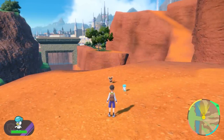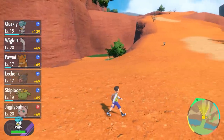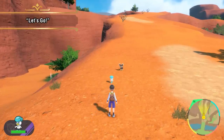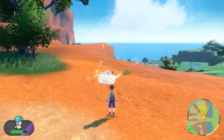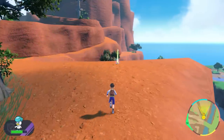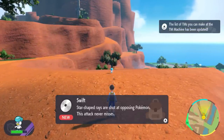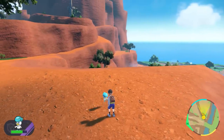Quaxly's out there in the world, charging straight toward that Litleo! Looks like Quaxly battled Litleo on its own and won! That's because the Trainer gave Quaxly the Let's Go command! Using Let's Go will send your lead Pokémon out onto the field to battle. If a Pokémon gets sent out toward an item, it'll go pick it up, just like Quaxly here. What a useful command for searching your surroundings! These Pokémon are so helpful, giving their all for their partner.